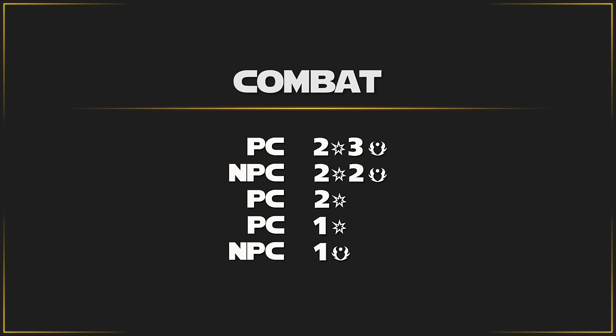Once everyone has rolled, they are added to a turn tracker based on how well they rolled. Unlike other RPGs, in Star Wars you add players to the tracker simply as a PC and enemies as an NPC. When it's a PC's turn, all players determine who will go in that initiative slot for the round. NPCs act in a similar fashion, and players should be aware that a well-positioned enemy may act before one that isn't. Rolling poorly doesn't mean you're always stuck going last — players should work together to decide who acts first and last each round.